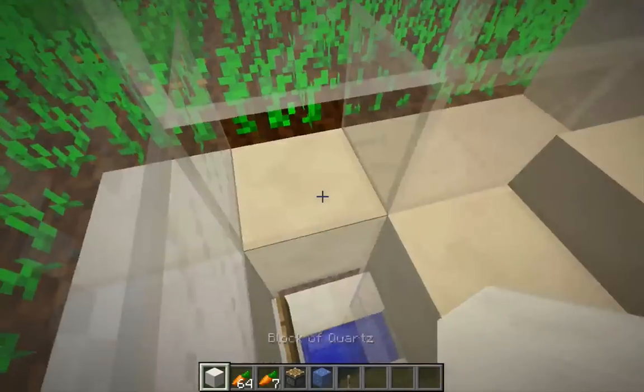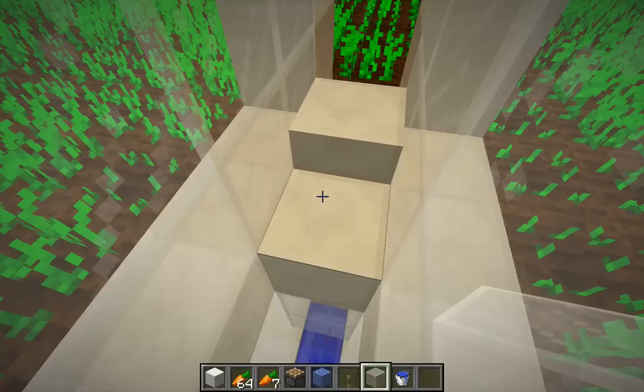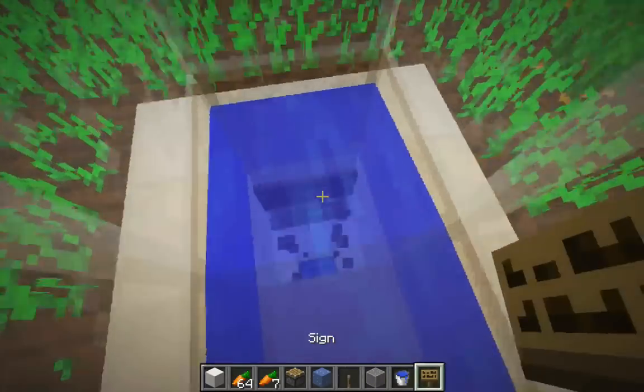And now I can go ahead and add the block on top of this, and go ahead and put in the water so I have my raised water stream. There we go. I probably want to raise that sign as well. There we go.